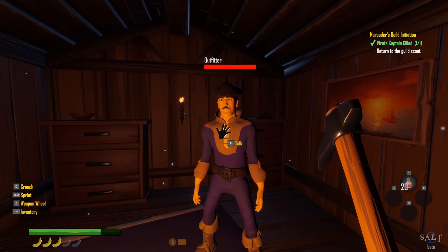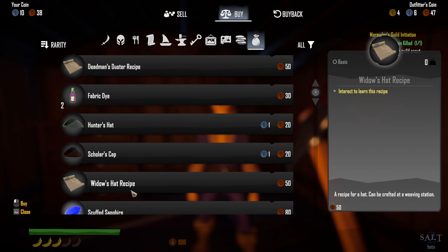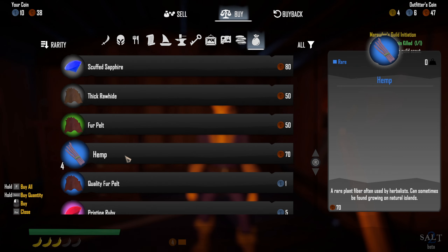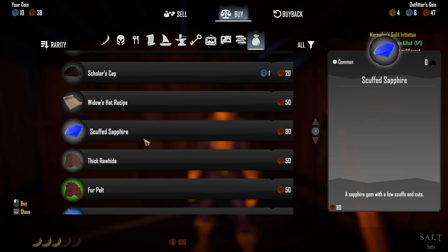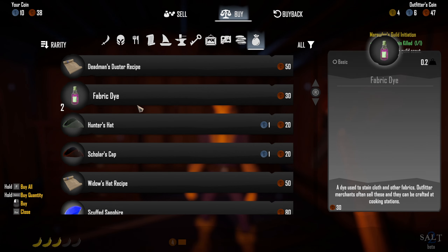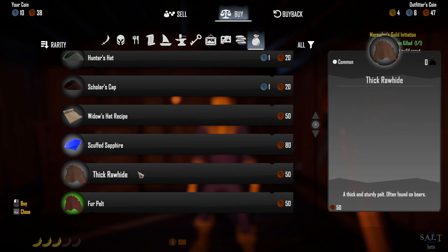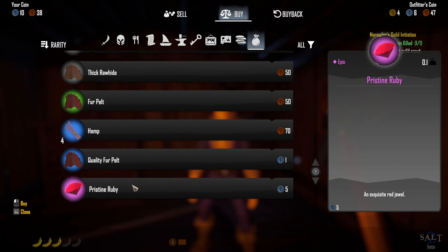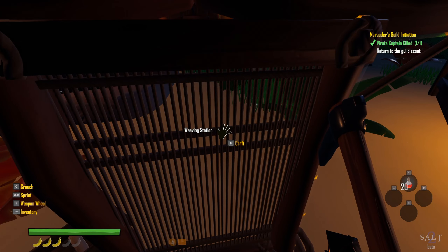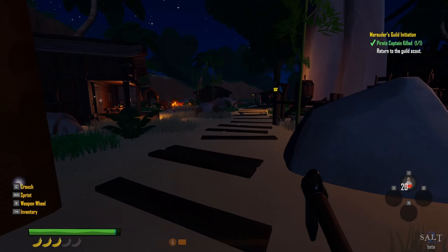Running out of time already, not making very good ground here. Outfitter — let me see what you have. He's just got raw materials: fabric dye, scholar's cap. Not interested — we'll come back. There's a weaving station here, but we're gonna put one of those on our ship so I'm not gonna worry about this one.